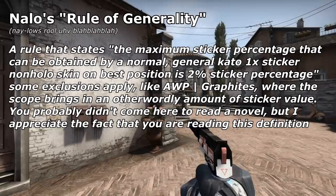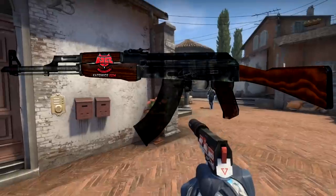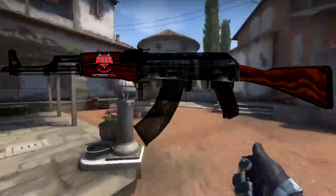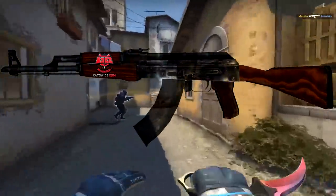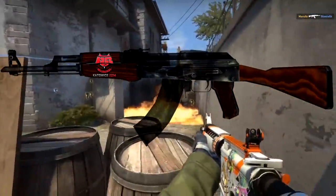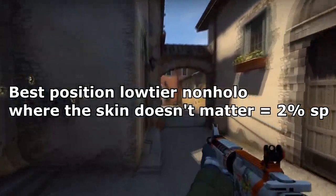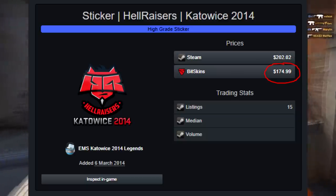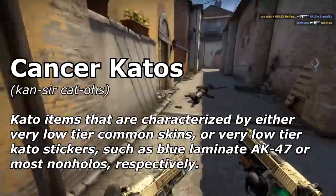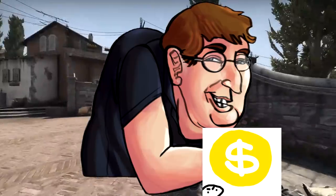Let's say you have an AK-47 with a Hellraiser sticker on the wood, which is the best position for an AK. I've left a widely accepted guide in the description for sticker positioning reference. A Hellraiser non-holo on best position will attract 2% sticker value, provided the skin isn't part of an exclusion. An HR non-holo is worth $170 USD cash at the moment, so you'll get about $3.40 USD cash value for the additional price of the sticker — a far cry from the normal $170 USD. Hellraiser 1x caddos are generally seen as cancer caddos, or caddos that are just extremely low tier comparatively.